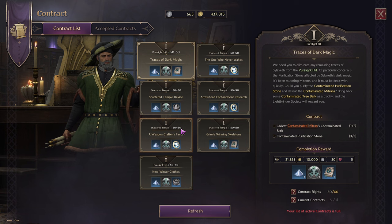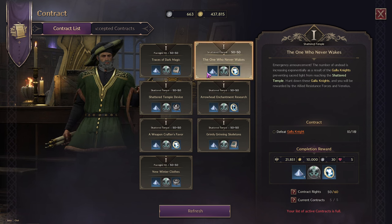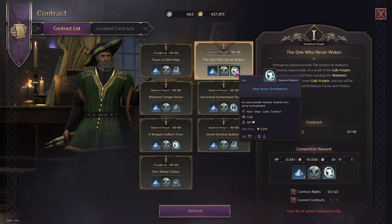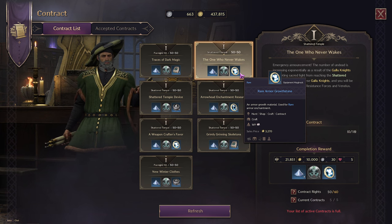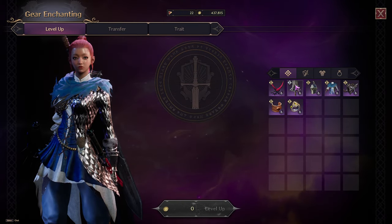They're going to give you the reward that they show. For instance, Shattered Temple level 50 — the one who never wakes. When you click it, it tells you what you need to do. I need to kill 18 Galoo Knights, and once I do, the contract is going to give me some rare magic powder, Abyss Tokens, and 7 blue armor growth stones. Once I get enough growth stones and have blue armor, I can go ahead and level up the armor.